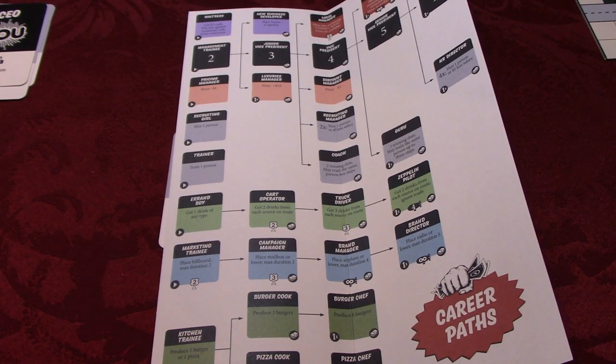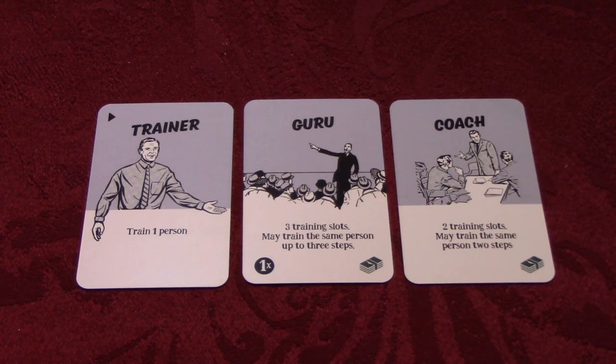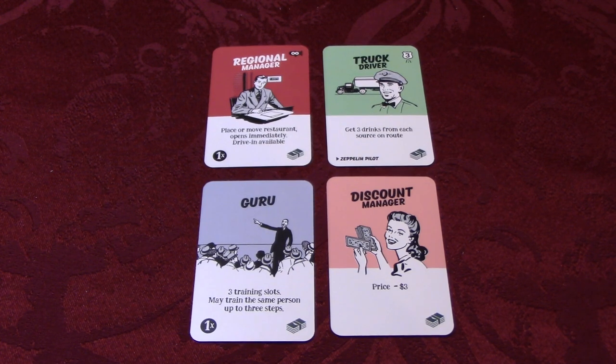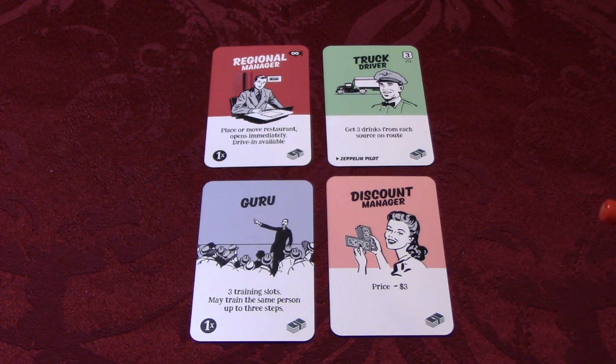A player can only hire workers from the far left column of the help sheet. A player obtains a higher skilled worker by using a trainer, guru, or coach. To train a worker, the player needs to have set the worker aside — considered at the beach — and the worker cannot have been used in the workers sent to work. Whether a worker has been assigned to work or not, their salary must be paid. Workers with the money symbol on the bottom right have a salary of $5. Salaries are paid on the fifth phase. If salaries cannot be paid, the player must choose which workers to discard.